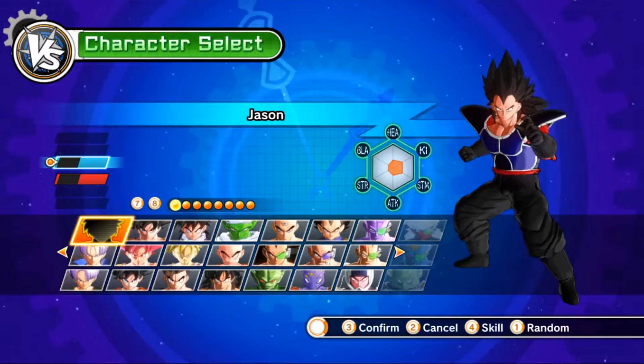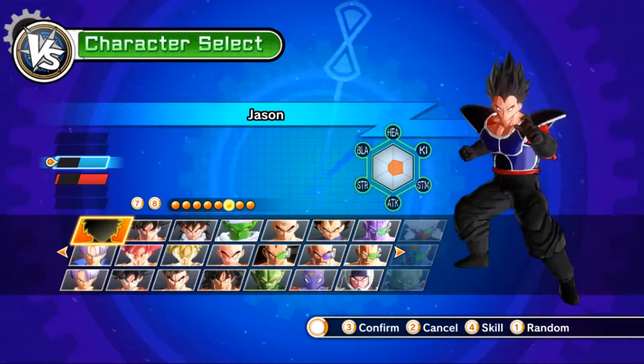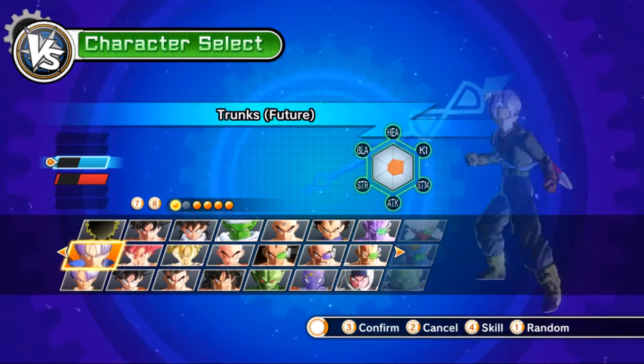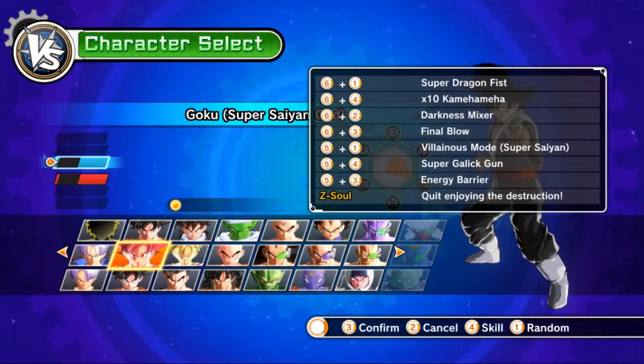I'll just show the mod. I downloaded some CAC mods. We got all this stuff — it's just showing my Super Saiyan 4. But in this video, it is going to be Dragon Ball Super Trunks versus Black.